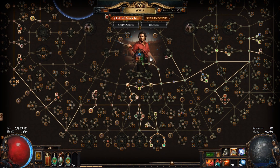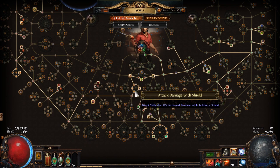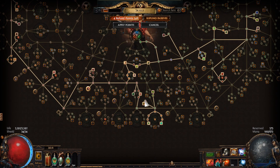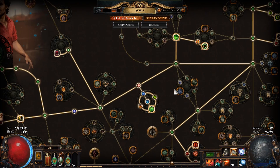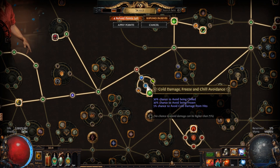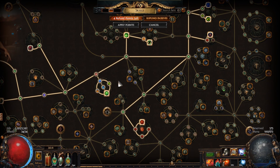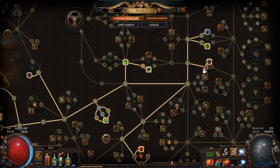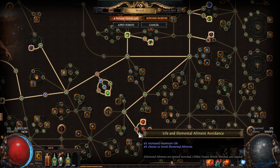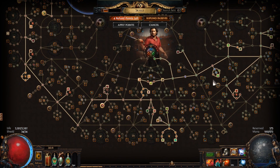For the tree itself, we are gonna begin from the right side of the Duelist area and rush towards Crimson Dance and Bloodletting by going through the shield nodes first. Next we want Dirty Techniques, then we rush towards the Ranger start. We want to take the entire Crystal Skin wheel for some elemental resistances but also elemental avoidance chance — this wheel provides 50% chance to avoid Ignite, Chill, Freeze and Shock, which is too good to pass up. We also grab some shield stuff, life, and the Thick Skin life wheel for another 20% chance to avoid elemental ailments.